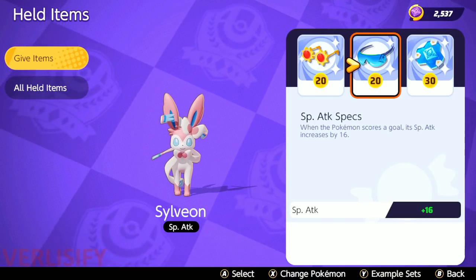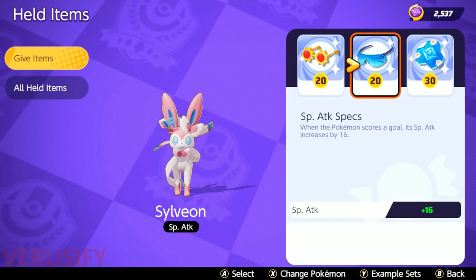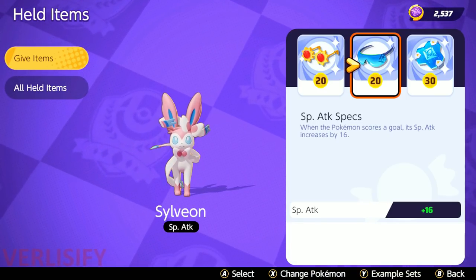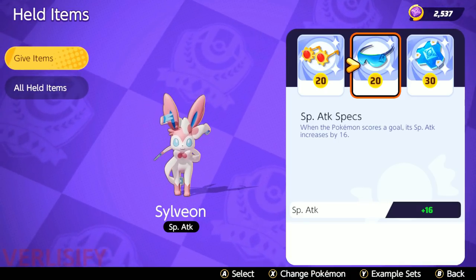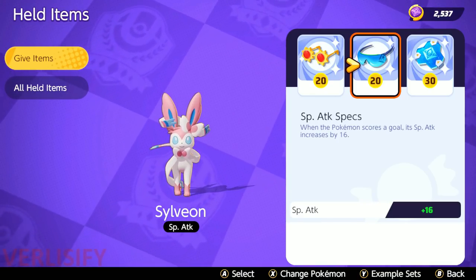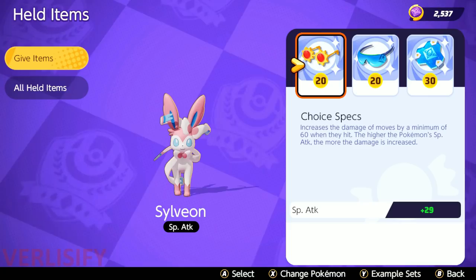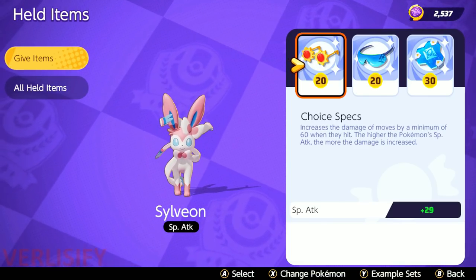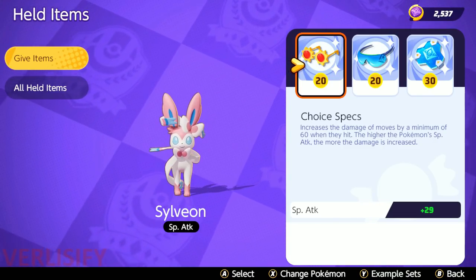Even though Buddy Barrier Focus Band is law, I feel Sylveon is too frail for Focus Band to matter. Maybe it saves you once, but then you're getting ganked, getting dove, you're going to get engaged, you're going to get mistimed on that cooldown — and then you're just dying anyway. The Focus Band might give you false security. In my philosophy on Sylveon, death is the hardest CC. You're better off KOing them before they KO you instead of trying to run away with your Focus Band.